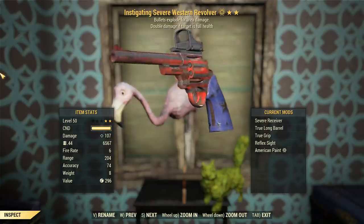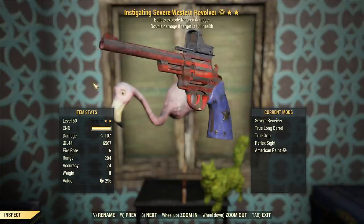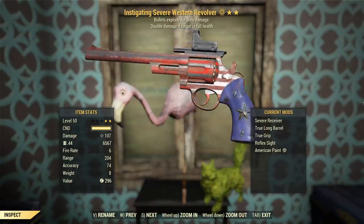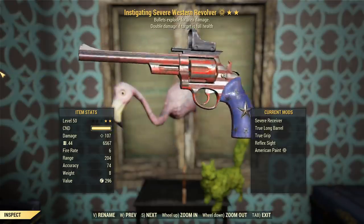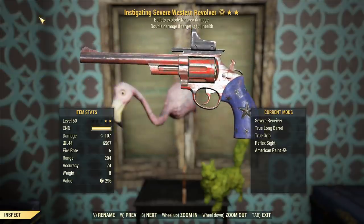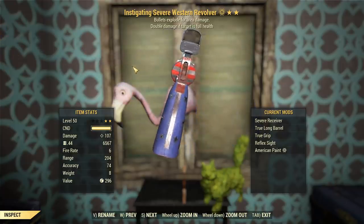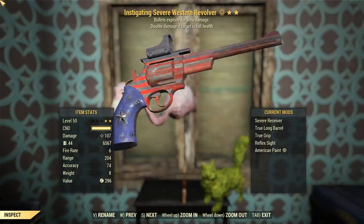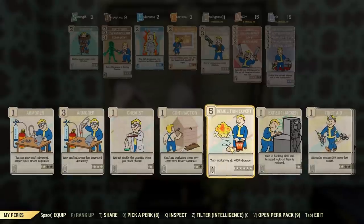107 damage with this thing with the severe receiver. For some reason, the severe receiver does more than the hardened receiver, and it gives extra critical damage, which is super good for a revolver like this where I want to roll for as many criticals as I possibly can. The instigating legendary effect synergizes pretty well with explosive for getting raw base damage, but if anything's too close to catch the base damage when striking another target, that'll kind of screw us over. It's an okay boost - not game-changingly good, but we'll see how we go.